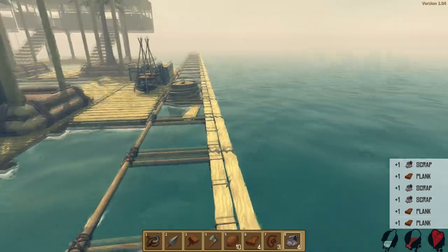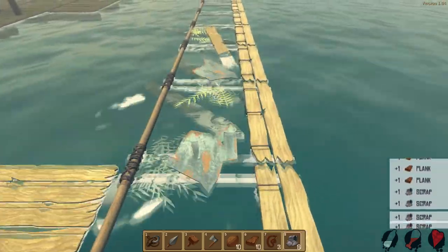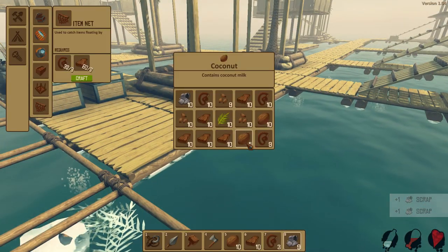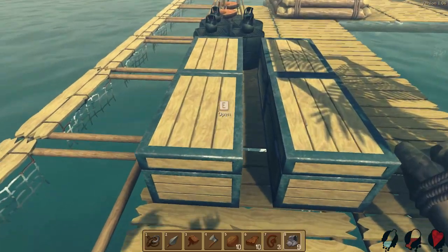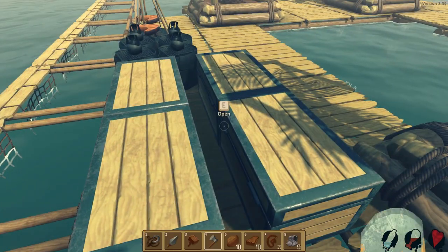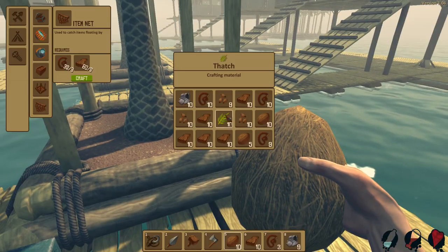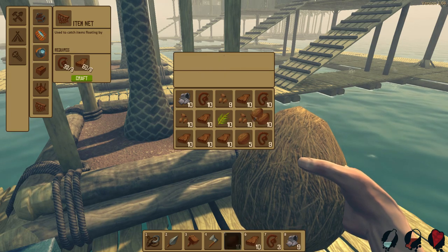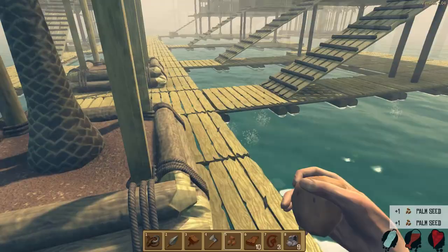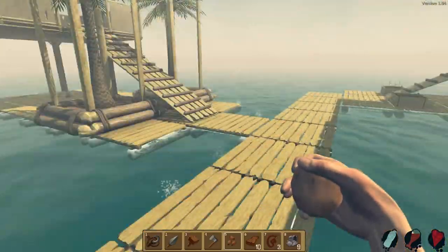I don't even care if we throw all this scrap out because I just want the wood. The wood should be totally good now. We've got a lot of coconuts on us too, which is pretty sweet. We're already filled up on coconuts. I guess I'll eat some and fix up my hunger. There we go — now we've got all our coconuts. Let's head back to the back portion over here.